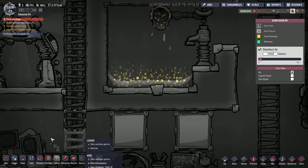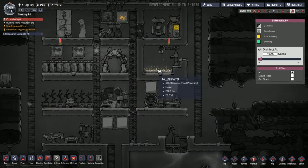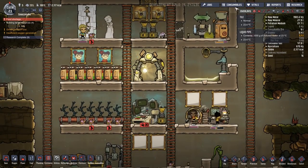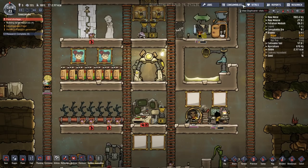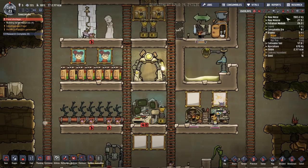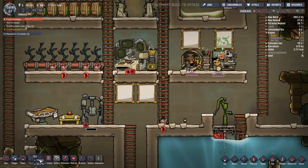Someone in the comments pointed out that our polluted water here does have food poisoning, and although you can filter polluted water back into normal water that process doesn't get rid of the food poisoning. Also apparently everybody has food poisoning now, which isn't great — though Isaac doesn't seem to have it. There's Iskal with another screaming portrait — I like it a lot. Iskal is doing research for now, but I'm going to turn him off that because I want to focus on getting decor up around the base.